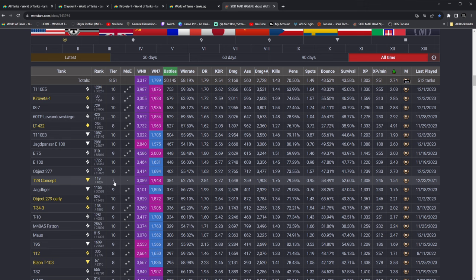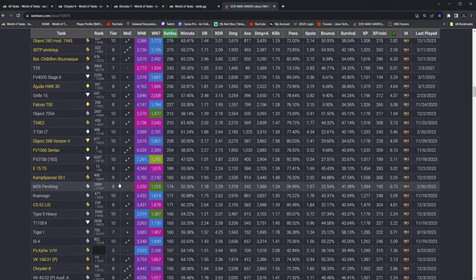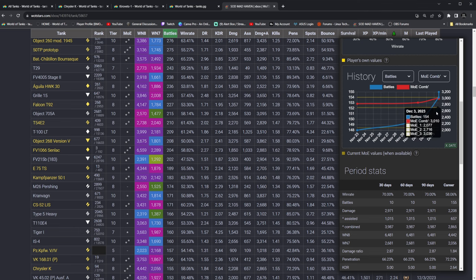On this list there's the T28 Concept — an amazing tank. And then there's 155 matches invested inside the Chrysler K, 94 in the world out of 3,718 people inside this tank. Global Unicum rating at 42. So, yeah — a lot of time invested inside this.